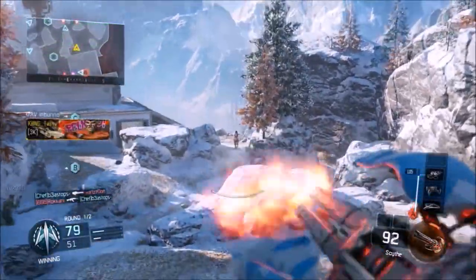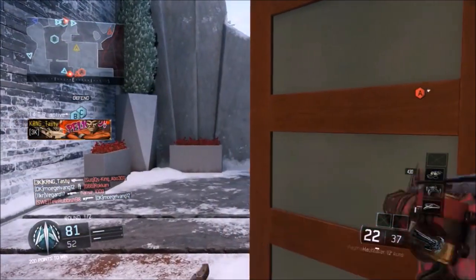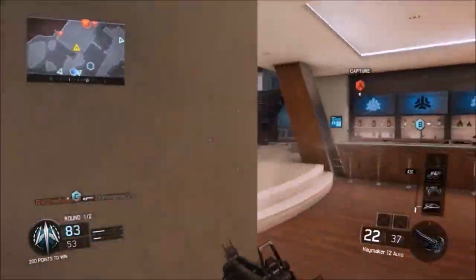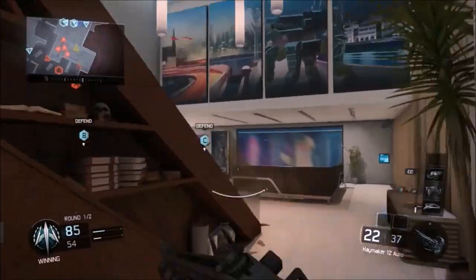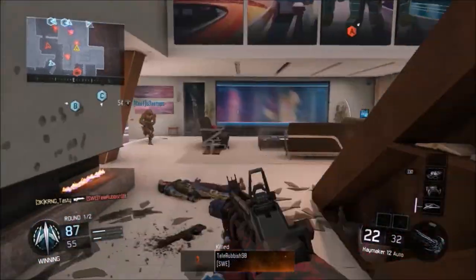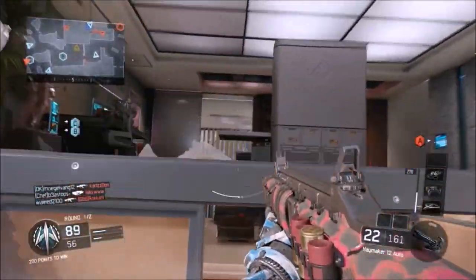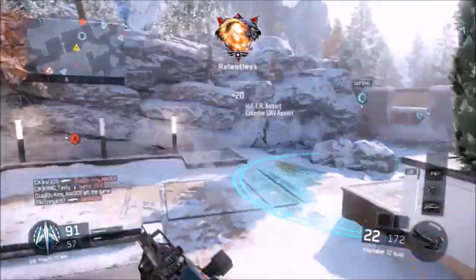Personally I don't like the pump shotguns — we have the Argus and the other one KRM, I believe it's called. I don't really like them because they are not always one shot one kill. You can get hit markers to the head, hit markers at close range to the chest or anywhere. That's why I don't really like shotguns. I got a Nuketown with the Brecci and a Nuketown with the Haymaker, and it's more because they are semi-auto so you can actually spray the enemies.